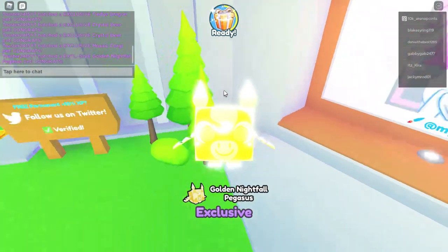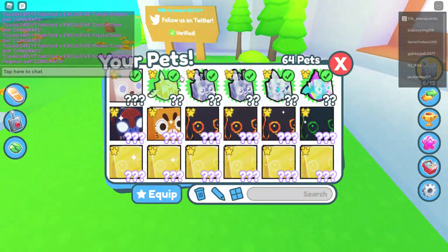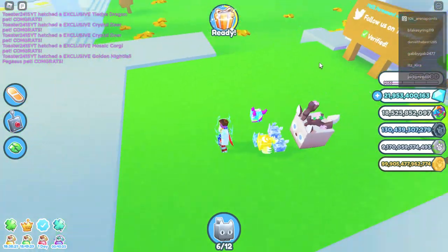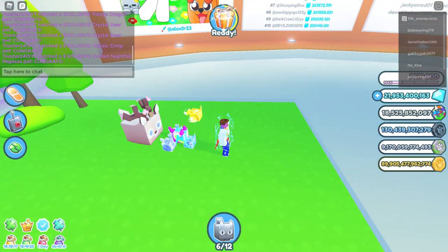A golden nightfall pegasus guys! That is insane. This thing is very valuable right here. I think it's like in the hundreds of billions actually. So these are all very good pets, even though we didn't get any huges from the codes except for the enchanted deer. This is very good.